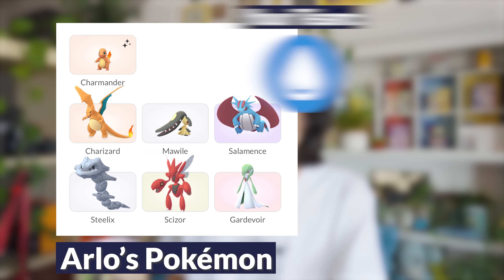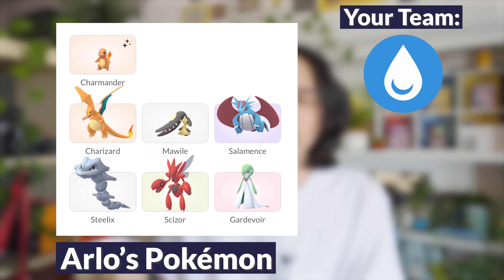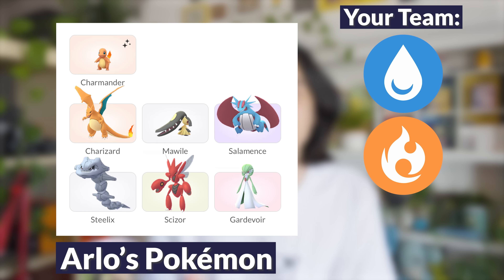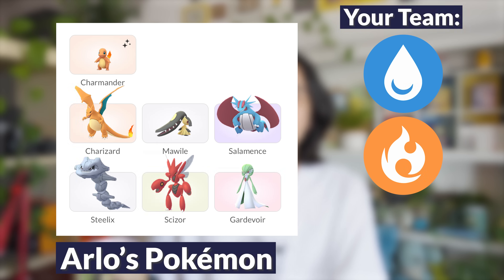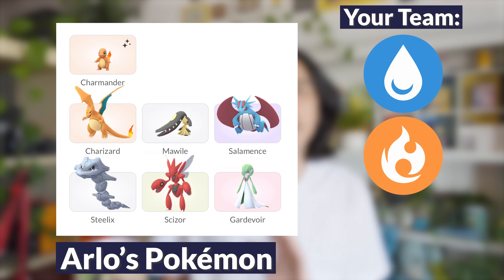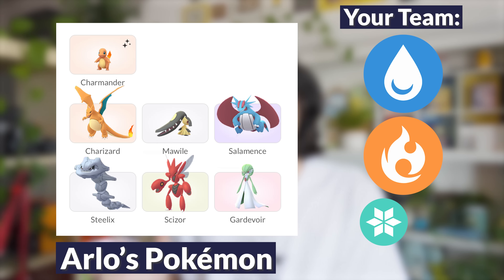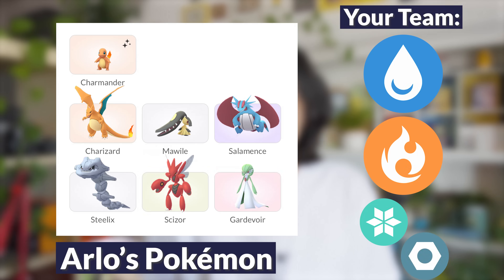For Arlo, I recommend leading with a Water-type — it's super effective against Charmander and great against Charizard and Steelix. For your next Pokemon, a Fire-type is going to be great — it's super effective against Mawile and double super effective against Scizor. For your last Pokemon, it's going to depend on what Arlo is actually using. An Ice-type is your best choice against Salamence, and a Steel-type is your best choice against Gardevoir. Just adjust if you need to.